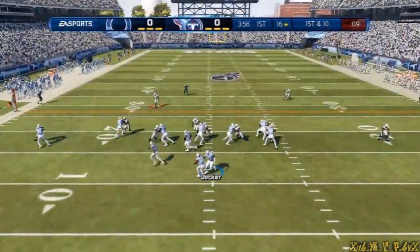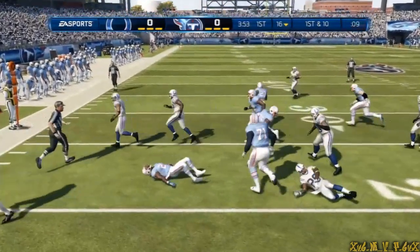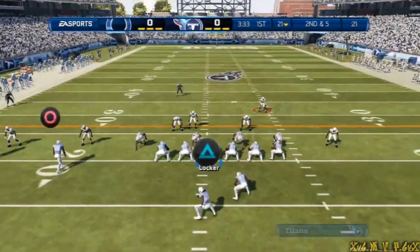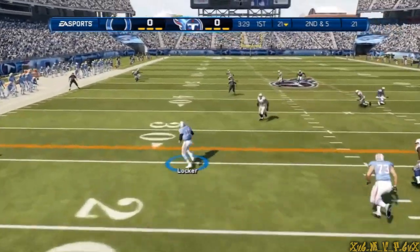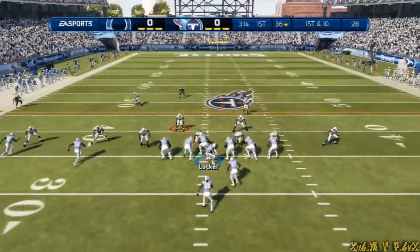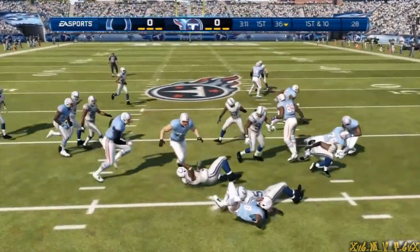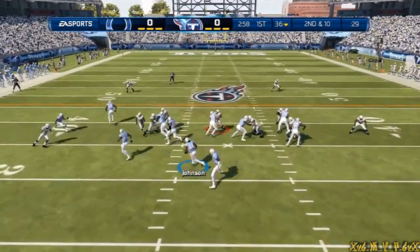In the nickel, the quarterback motions the wide receiver and gives it to him on the counter, bringing the play to an end. The quarterback drops back, looking to get his feet planted, then gives it to Chris Johnson. The defense comes out of the nickel.